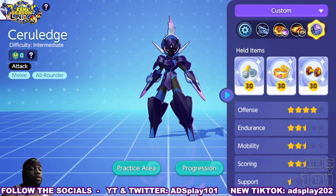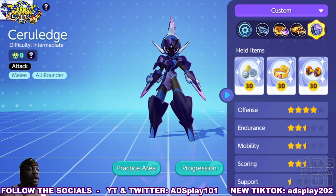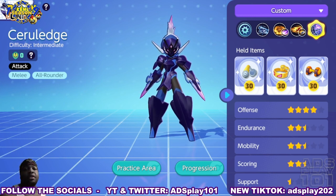Ceruledge seems like a pretty fun Pokemon to use and I'm pretty sure he's going to become a favorite very shortly after release. As of today there is no release date from what I can see, but I'm pretty sure within the next week or so we're going to get one. Keep in mind this is a test server version and there are likely going to be some changes when he gets into the main game. Until then, thank you guys for watching my quick overview of Ceruledge on the test server — I'll see you guys on Aeos Island.